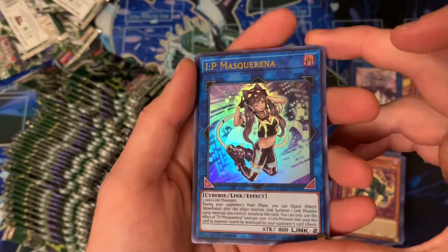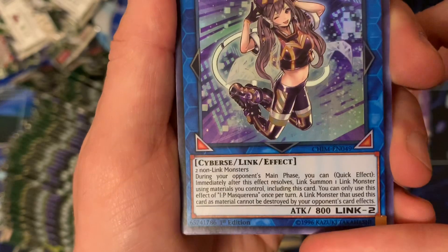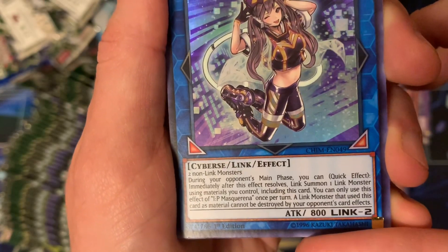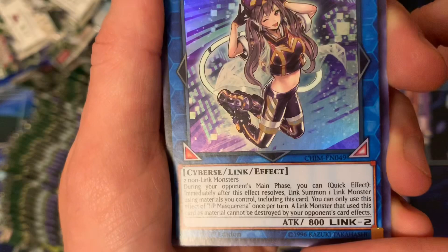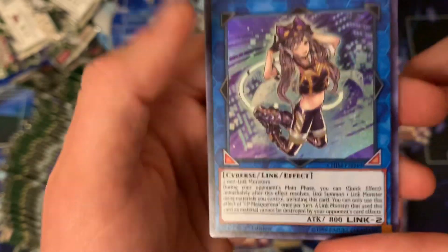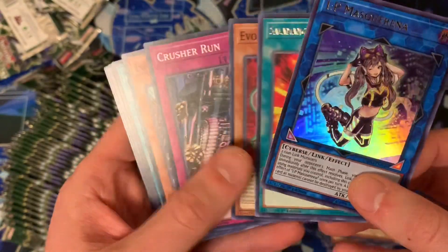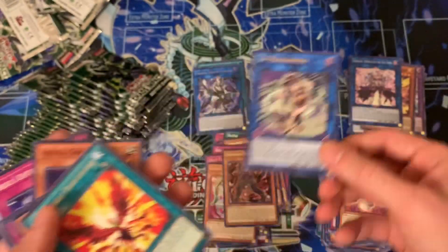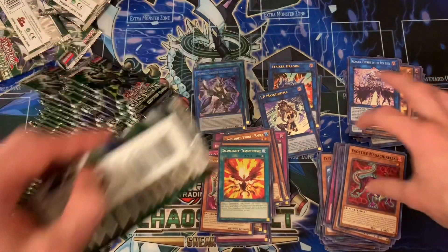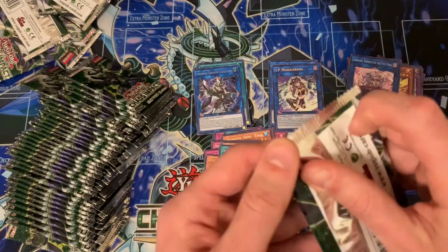Hey, the other chase card — the main chase card — IP Masquerena! Let's go over this card: two non-link monsters. During your opponent's main phase, quick effect, immediately after this effect resolves, link summon one link monster using materials you control including this card. You can only use this effect of IP Masquerena once per turn. A link monster that was used as material cannot be destroyed by your opponent's card effects. So you can go into your nightmare plays on your opponent's turn — Topologic, and others — this is going to be relevant for quick link summons.